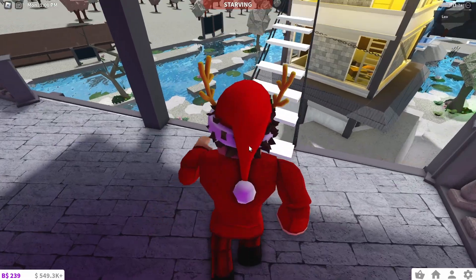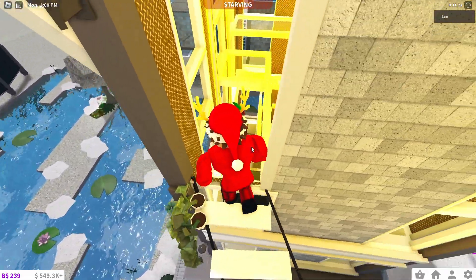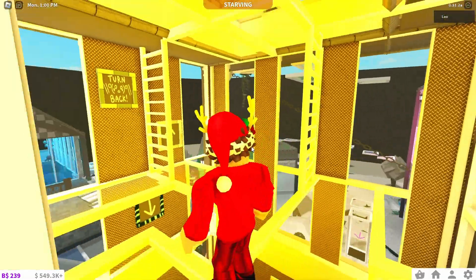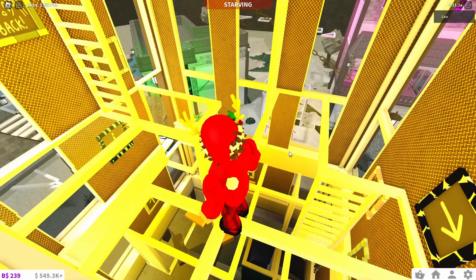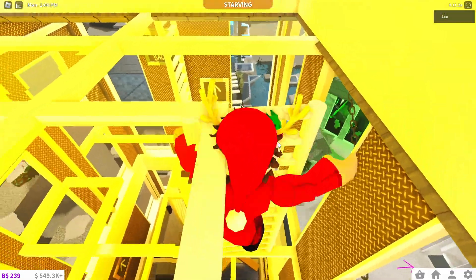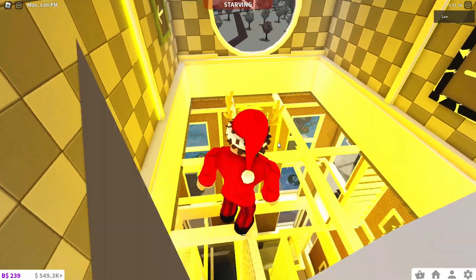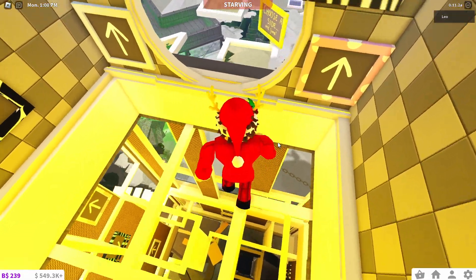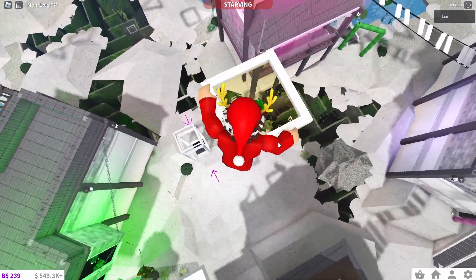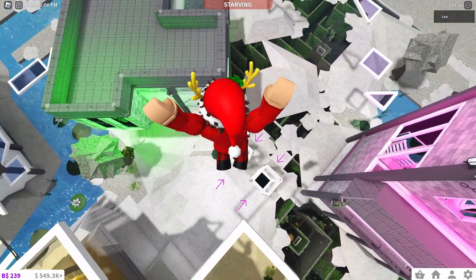Then we're just gonna keep walking, go to here, follow the stairs, and keep going. Then we're gonna use these little stairs right over there — let's go ahead and climb these. Then we're gonna use this little entrance over here, jump over here, then jump over here, and jump on that little hole right there.